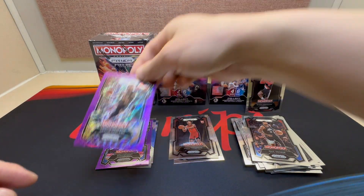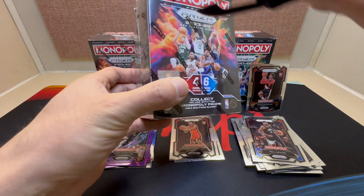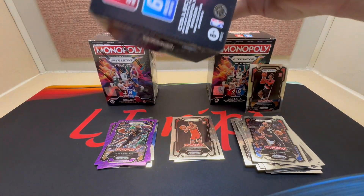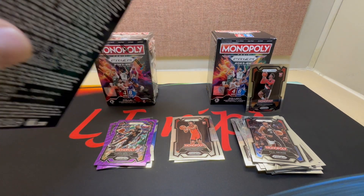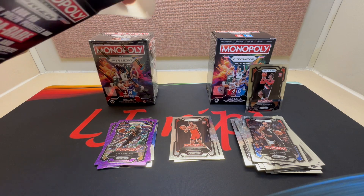We got Tyrese Haliburton, Ogugua Anunoby, Paul George, and for the Cavaliers, Darius Garland. Not too bad there. Second box — definitely looking for the parallels, didn't quite get one in that first one, but hey, nice rookie pull. As far as that first box, we'll take a Scoot and an Amen Thompson.